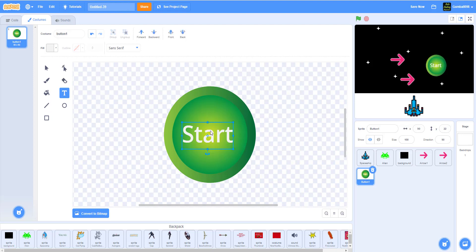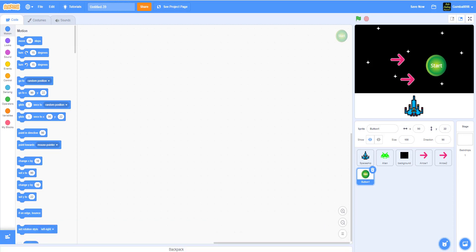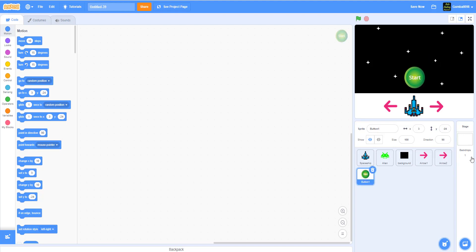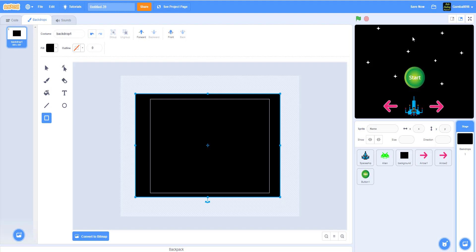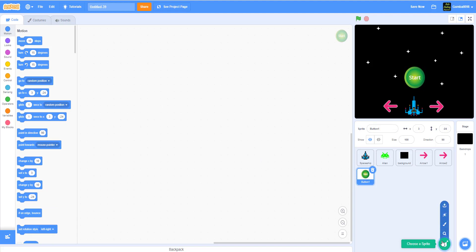Add the text 'Start', put it in the middle, and there's your start button. We need to work on the start button first because that's how everything gets coded and how you start everything. Put one arrow on each side — both pointing right at first — then change the direction. 90 degrees is right, so just make one pointing right and one pointing left. Move the start button to the middle. Then go to the backdrop and make a black backdrop — just drag and fill it black and it'll fit.